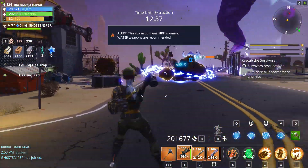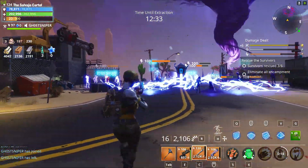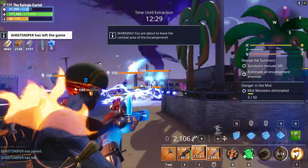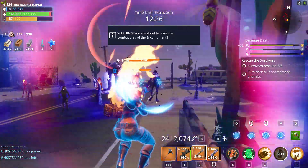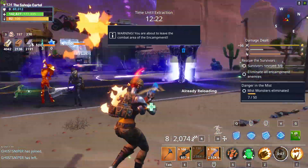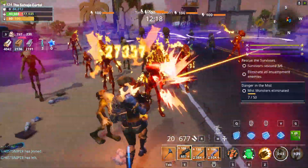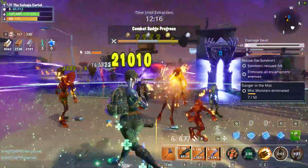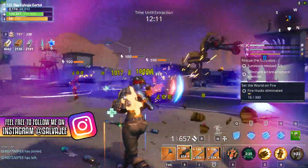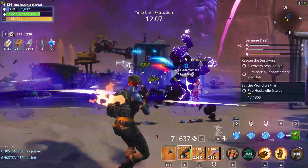On top of all that, the Room Sweeper wastes ammo really quickly. I wasted a lot of nuts and bolts constantly crafting ammo while testing it. I crafted 1,200 shotgun shells for the mission you see in the background gameplay, and by the time I was done with the Rescue the Survivors mission, I had pretty much run out of ammo. That honestly kind of sucks.